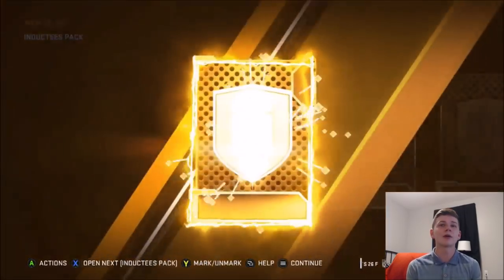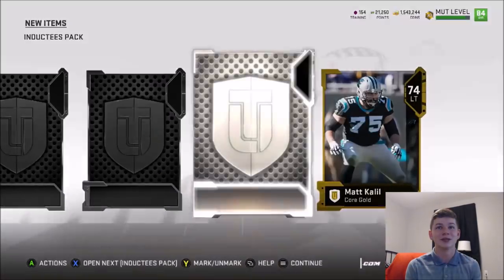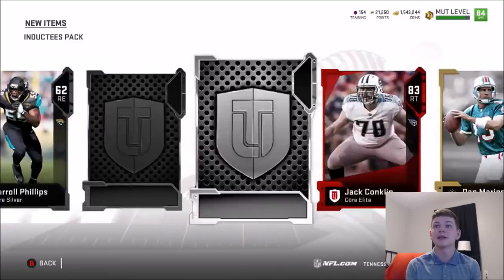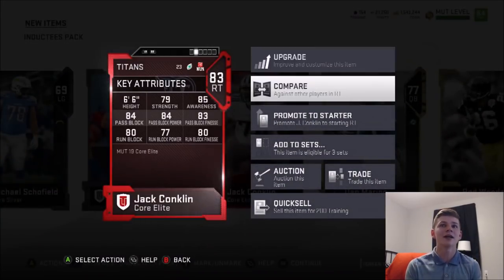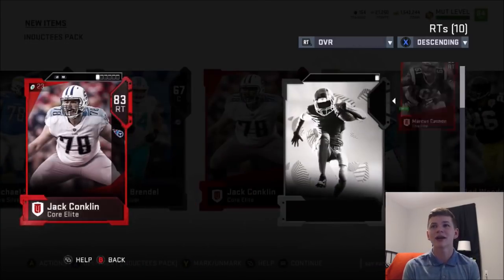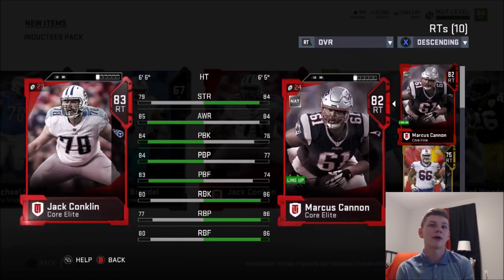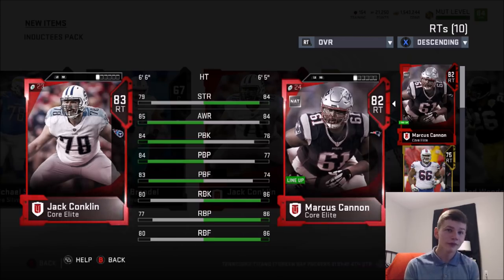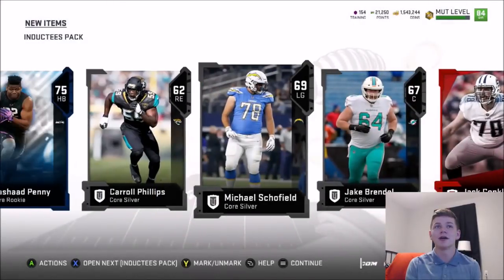I am going to be doing a shopping spree tonight. Hopefully prices will go down, but they're probably not going to drop as much as I'd hope because this bundle isn't as good as I thought it was going to be. I'm sure a lot of people expected the 83 Jack Conklin as well. That's a nice pull, though. I actually don't have the best right tackle right now, so Jack Conklin might start for me — 84 pass block, 84 pass block power and 83 finesse. Might end up selling him; we'll have to check.